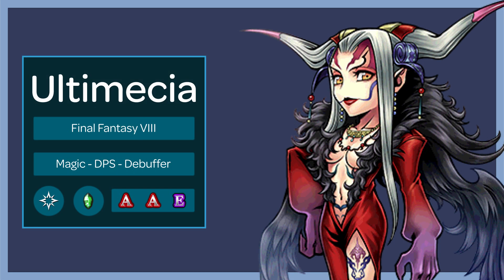Ultimecia is a villain from Final Fantasy VIII. She is a magic DPS unit with debuffs built into her kit. Her crystal affinity is green with her weapon type being magic. Her bonus gear slots are A, A, and E. Now let's take a look at her abilities.